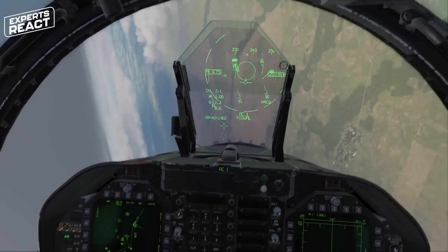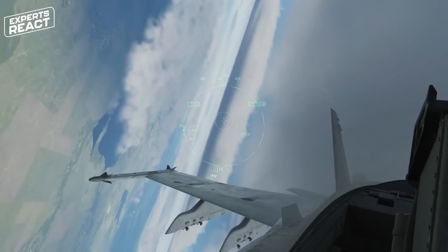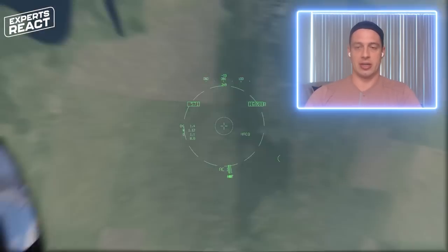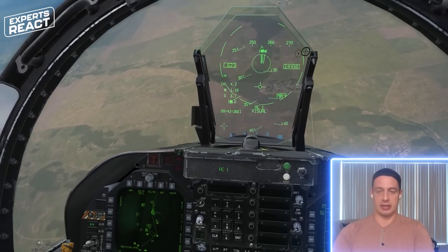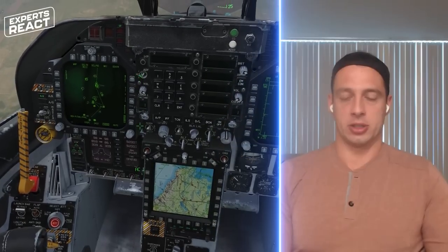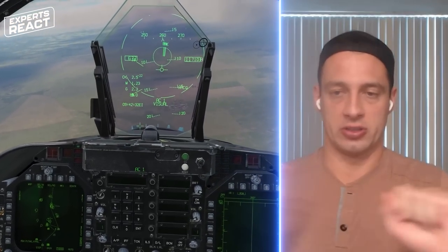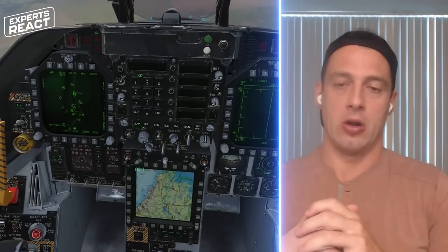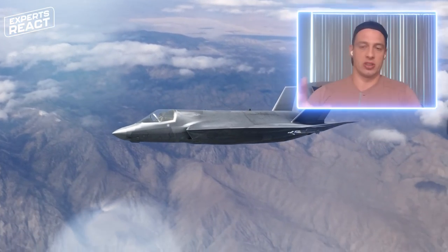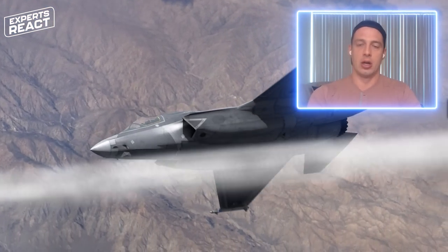He's going to retreat since he doesn't have visual on whatever's chasing him — either getting indications he's being targeted or someone's out there he can't see. There are ways to handle that: maneuvering to throw your sensors where you think they're coming from, or using cloud layers to break the visual from the other aircraft and hopefully reacquire them.